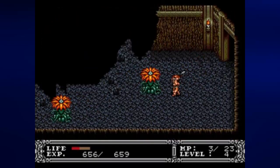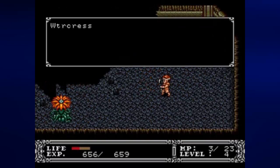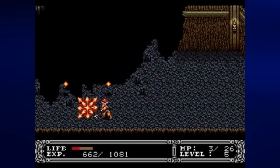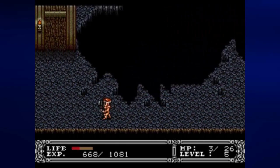And now we're in this huge room with a huge chasm in it. We gain another level — we are now at level 5. And now we're going to need a thousand experience in order to get to level 6.